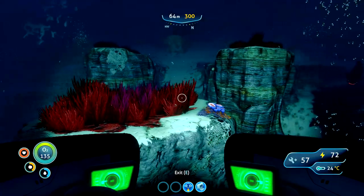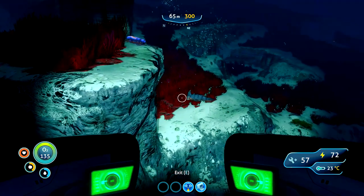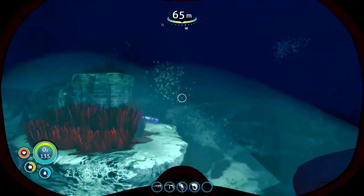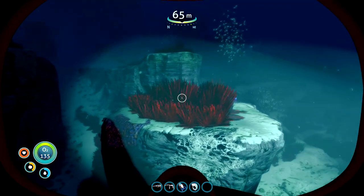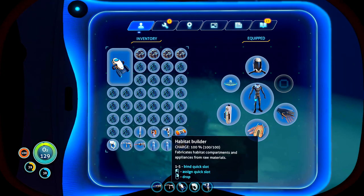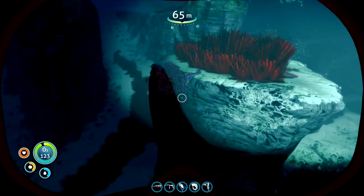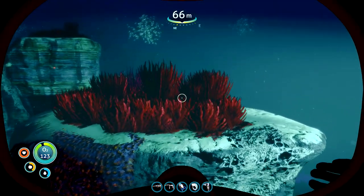I think I've found where I want to build. I think if we put the first multi-purpose room down on the top of this red kelp shelf - below us is where the entrance to the mushroom caves are. Where's the habitat builder? There we go, put that on slot 5. I used to play an arc, so it works slightly different.